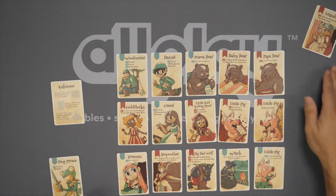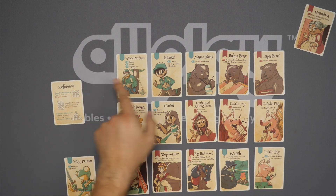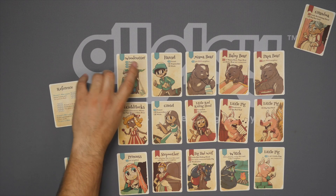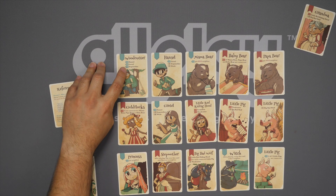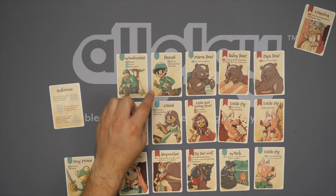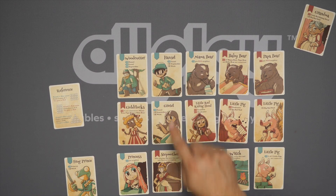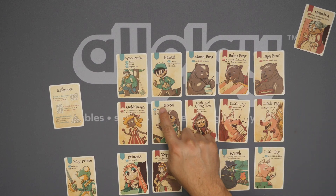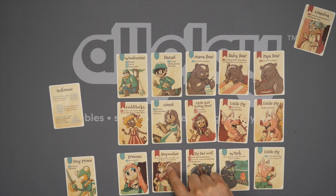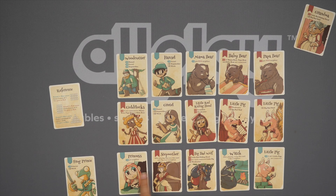So there we go, we are done playing now. You'll see we have some cards left over, and then we score everything out here. The blue player, for example, goes through it: woodcutter next to Hansel — that's two. Next to Gretel — three. So five. Per red neighbor I'm at nine. This one over here — eleven. I lose two points for stepmother, so I'm back down to nine, and I'm not next to the witch. Per neighbor — eleven. And then all three piggies are connected, so I am at sixteen.